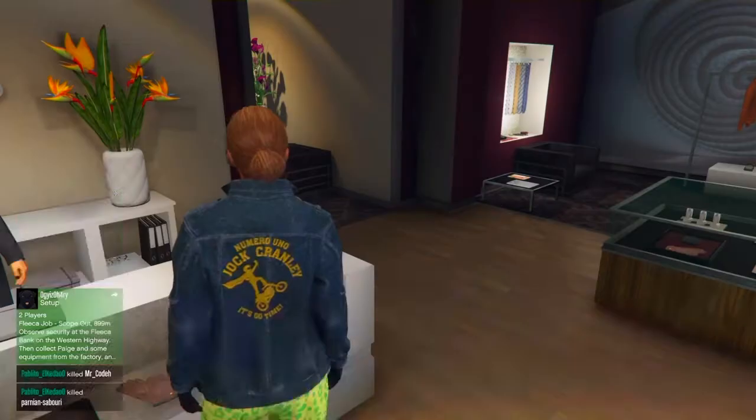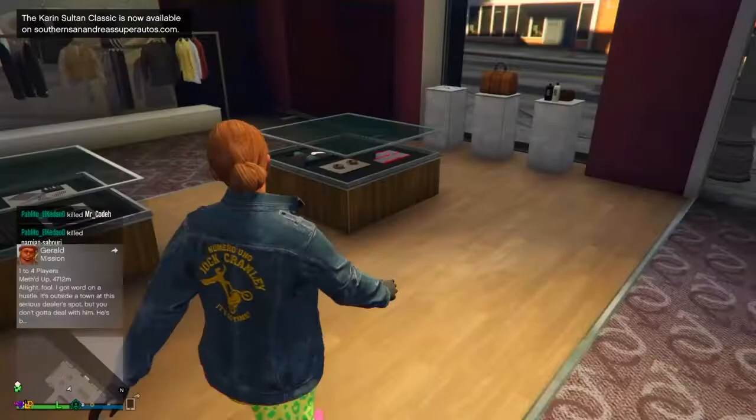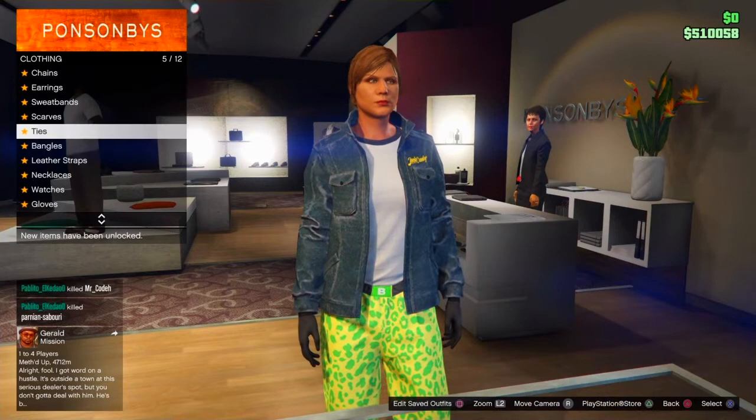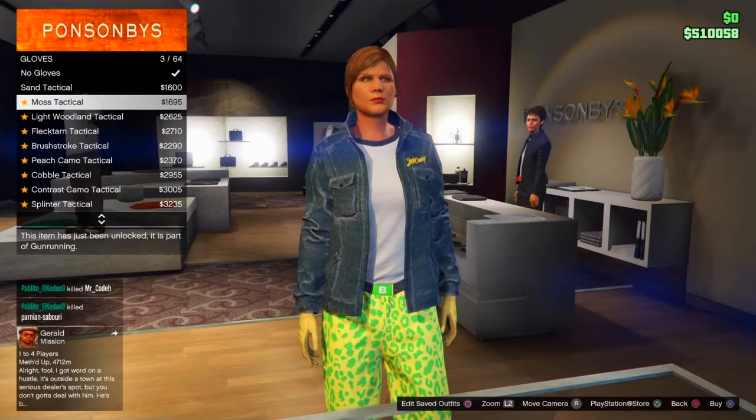For the second outfit you'll need to purchase more items, so make sure you have extra cash in your bank. Start by going back over to gloves and swap to the light woodland tactical gloves, which should be number 4 in the gloves list.